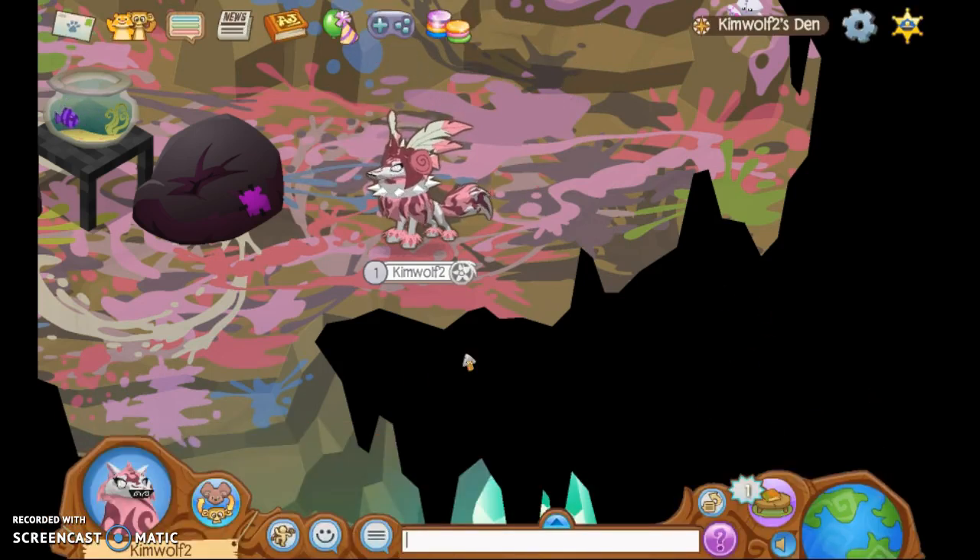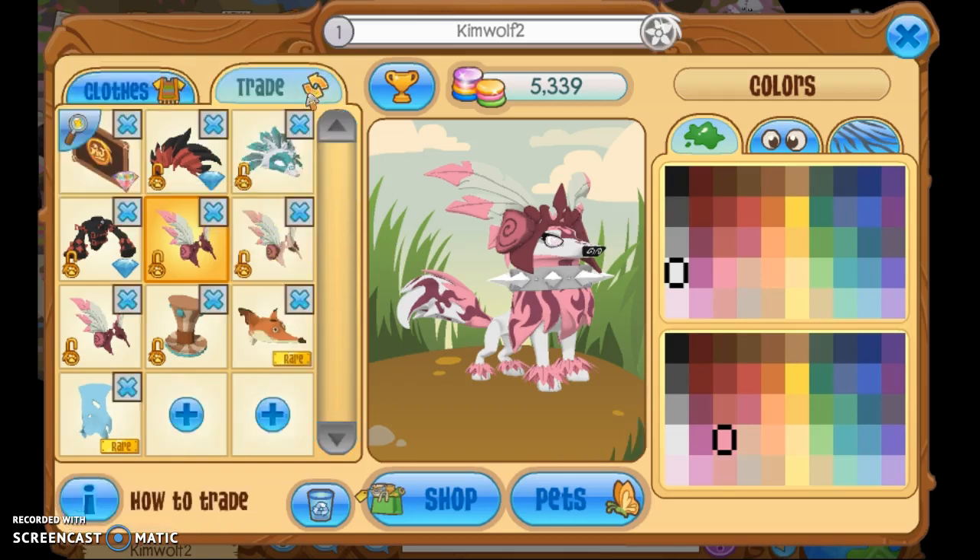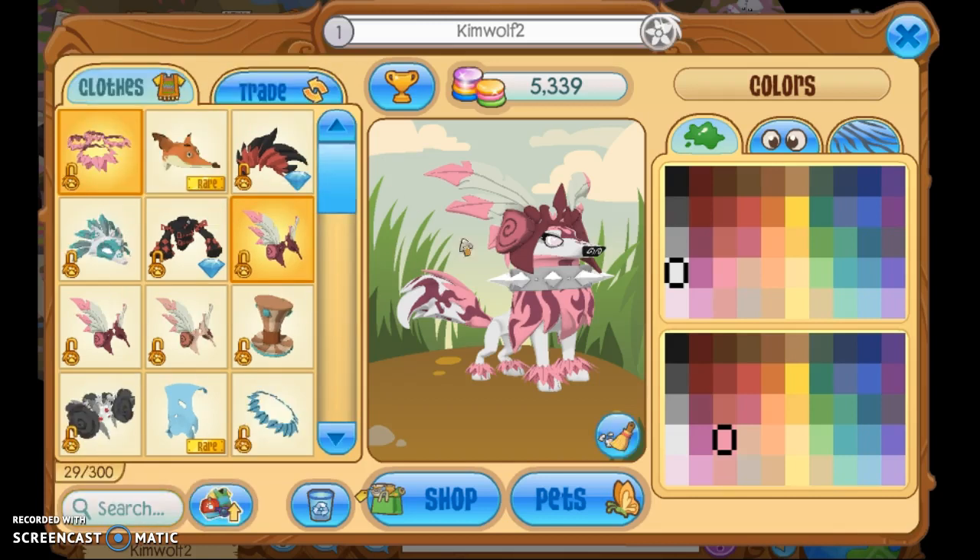I'll give you an overview on how it worked when I went trading. I traded a rare fox hat - it was one of these orange ones - so I ended up getting another one for a really pretty waterfall painting.